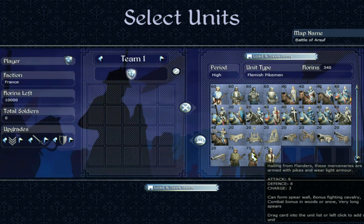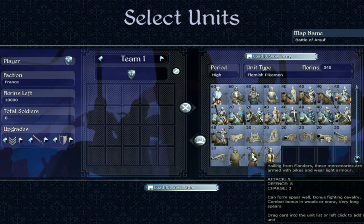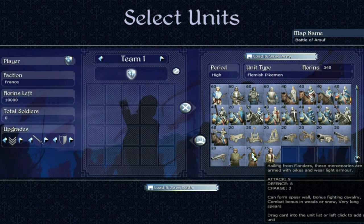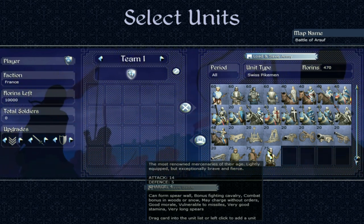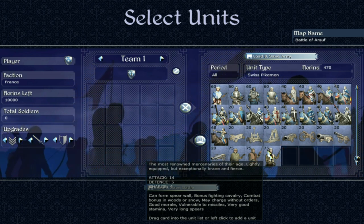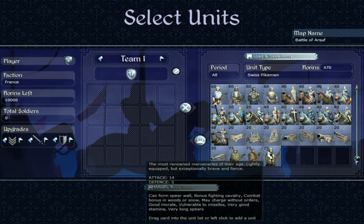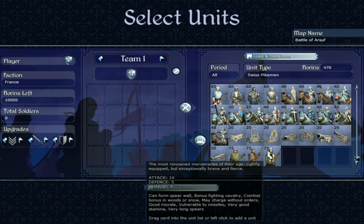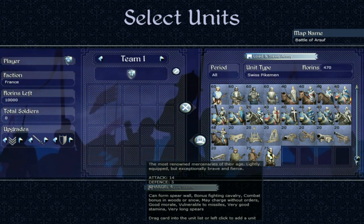High period Flemish Pikemen — from Flanders, these mercenaries are armed with pikes and wear light armor. Stats of 9, 8, 3, with very long spears. As mentioned, very long spears with a spear wall means their defense is higher than the numbers suggest. Finally, Swiss Pikemen — attack of 14, very good. Defense of 5 is underwhelming but they have very long spears and can form a spear wall, so it's not as bad as it looks. Good morale, very good stamina — you've got to like some Swiss pikemen in your army.